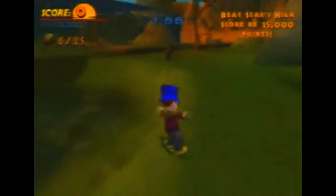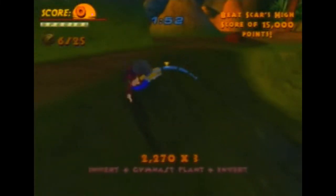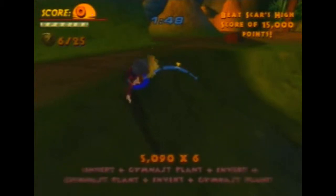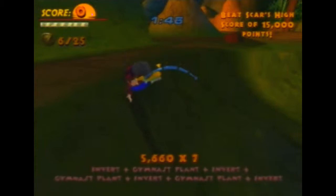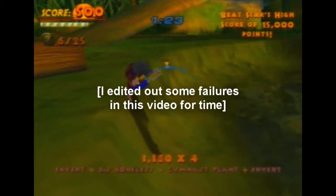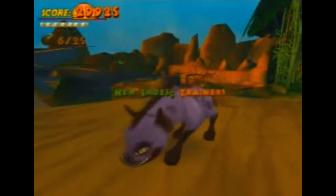I will show you right now the very easiest way to beat a high score — do a lip trick, and then just balance while you hit B and X and Y, and it'll cycle between tricks and give you multipliers. I need 15 by... and that'll do it. Easy.